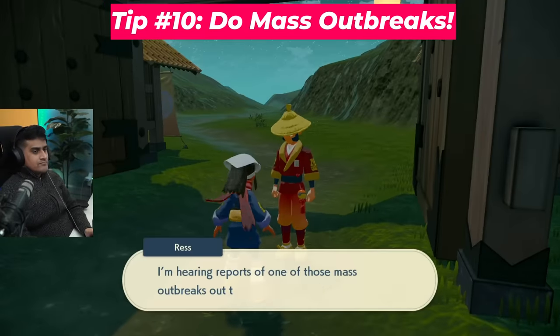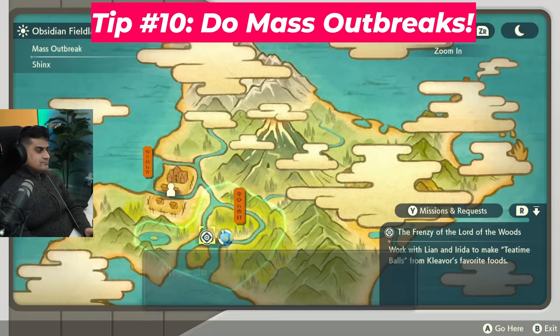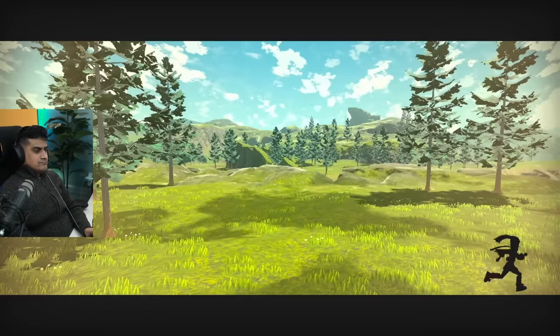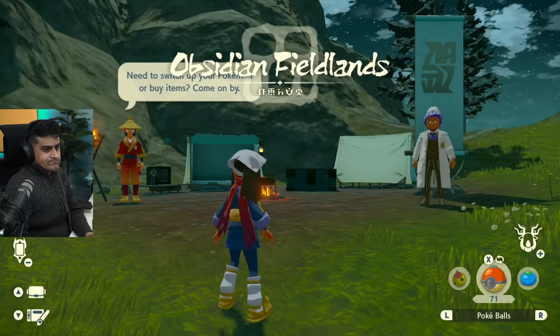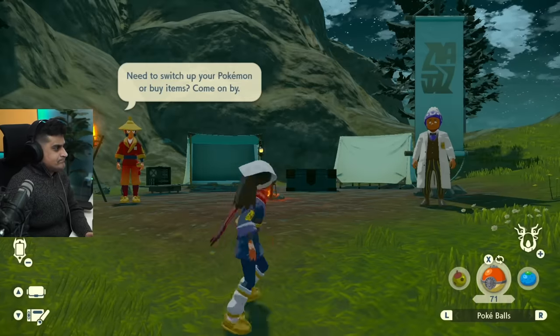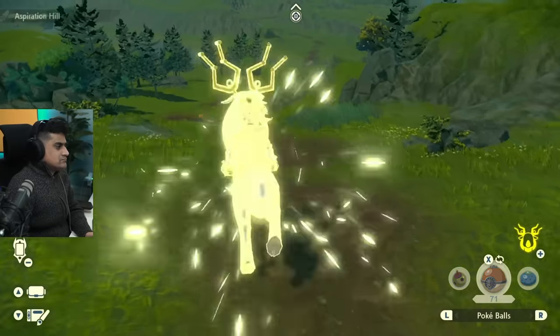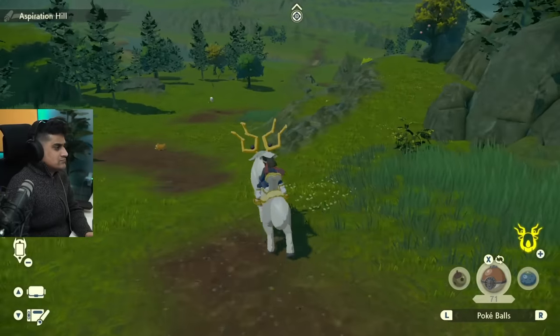Pay attention to mass outbreaks that appear on your map — you'll get them after completing quest number six. You'll see the outbreak location on the map; in this case there's a Shinx outbreak in the first area. I'm going to head over there and show you what happens.